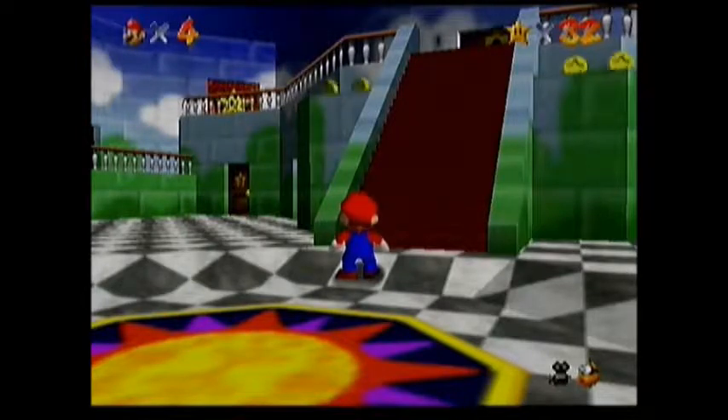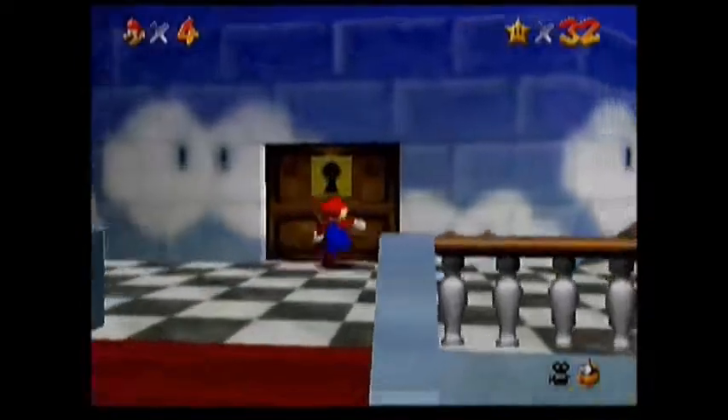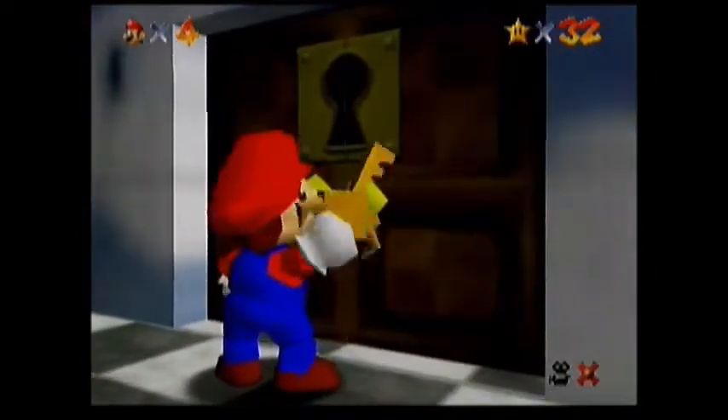What is going on everybody? It is Arwing Master here and welcome back for more of Super Mario 64. In the last episode, we completed Bowser in the Fire Sea and got the key to the third floor of Peach's Castle, so we're going to get started on the third floor.